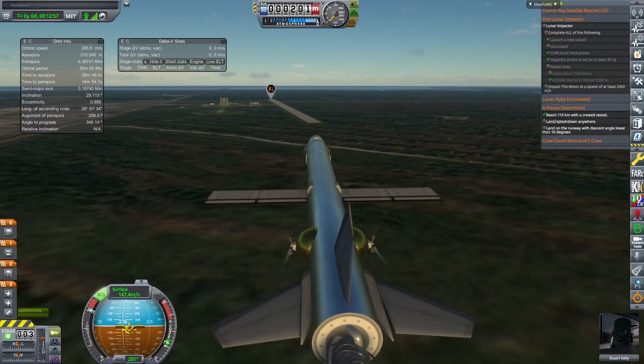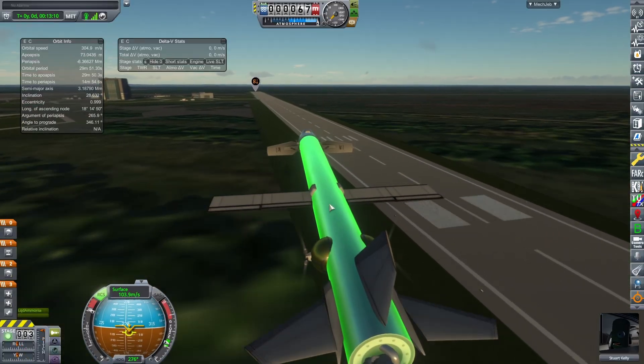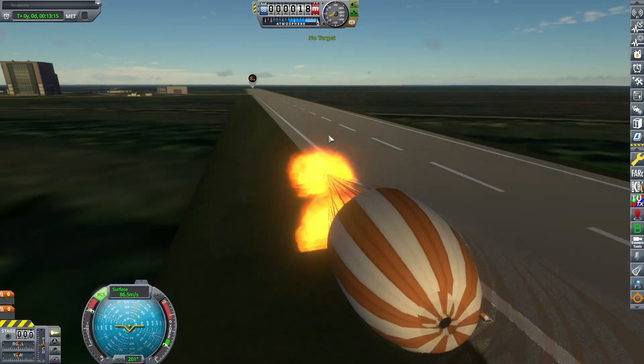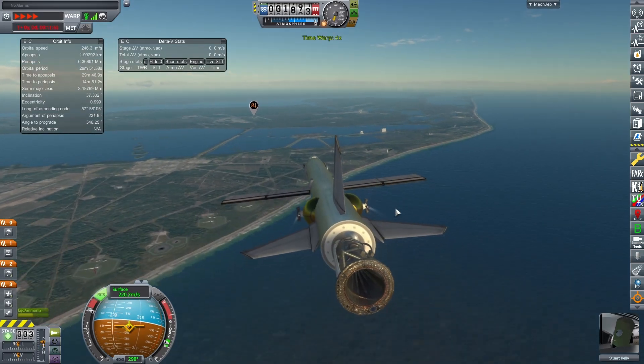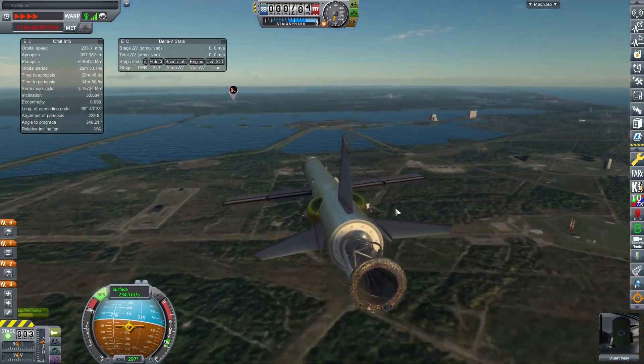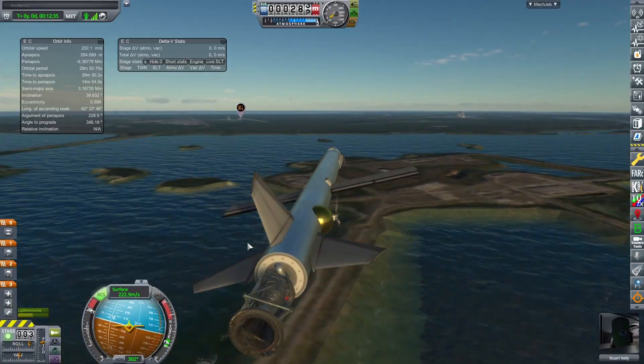At one point I realized I was just going to do a water landing, so I decided to fly with no landing gear, which is not great. And then as I staged my parachutes, I realized I had my emergency abort system at the wrong stage. So we're going to take another attempt at it.